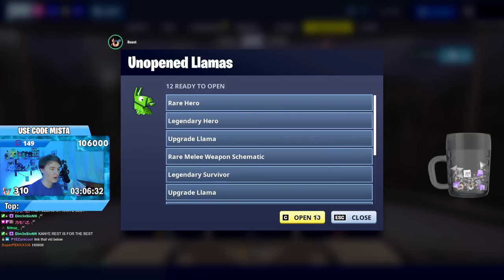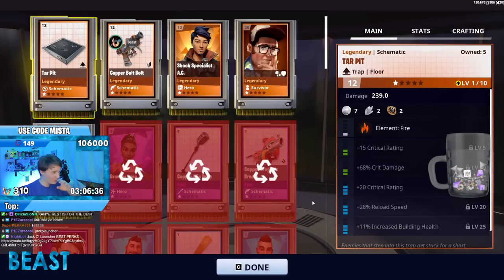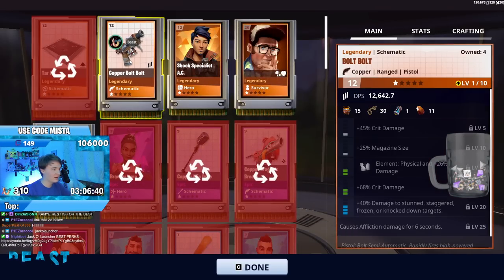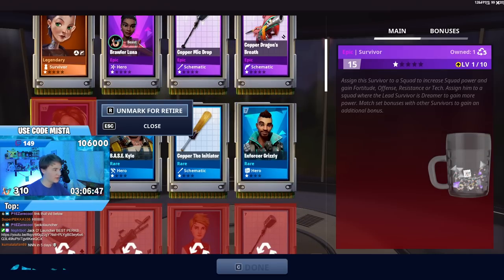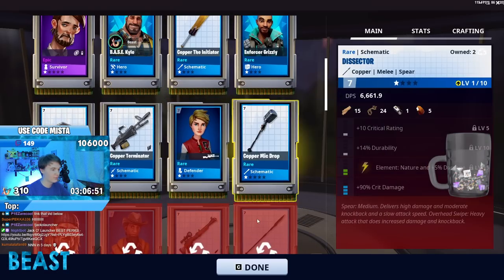So I'm going to start with these 12 whatever-the-hells that I have over here — just rare heroes and crap I don't need. Here's like an extra tar pit. I always forget this — I want to unmark everything and then see what I can get when I recycle everything, so let me just get rid of everything.